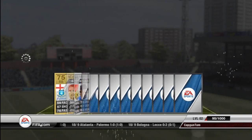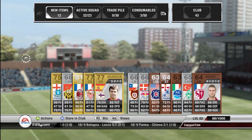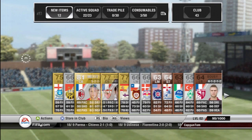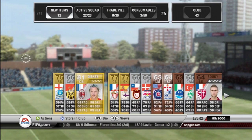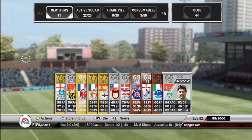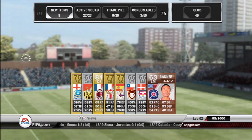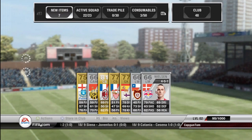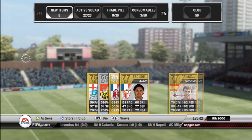Here we have my second pack and I actually got quite lucky — I picked up a pretty decent player. I got Meksès from AC Milan, 81-rated shiny centre back from France. I put him onto the market and got like 3,000 coins. It was a bit of a low market value but I was eager to get rid of him because I needed coins to start trading.